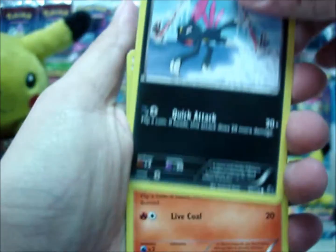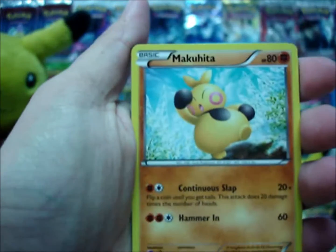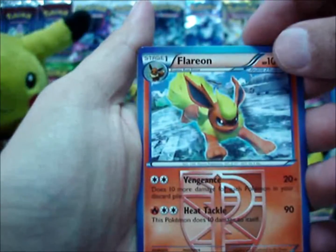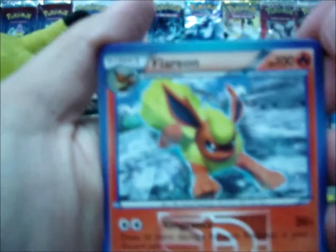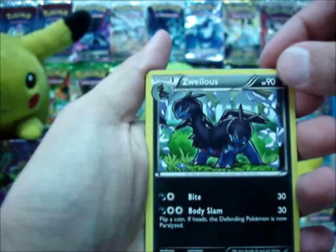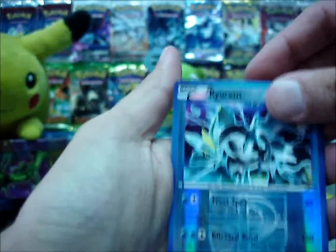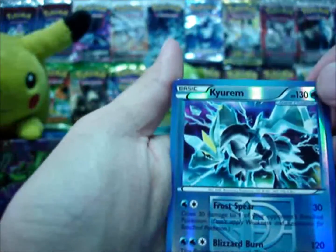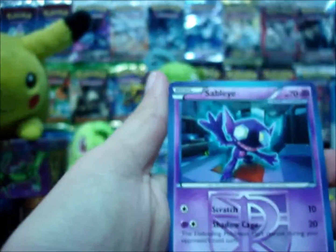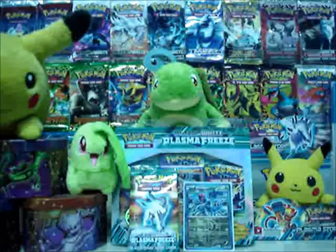Cards from the first pack: Sneasel, Litwick, Voltorb, Makuhita, Pawniard, Flareon — really nice artwork there — Zweilous, Nidorino. Reverse is Corium, nice. And my rare is a Sableye, pretty cool looking. So two rares in the first pack so far.